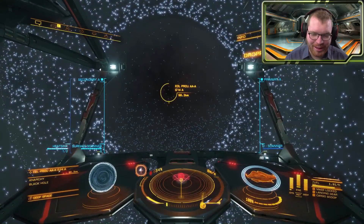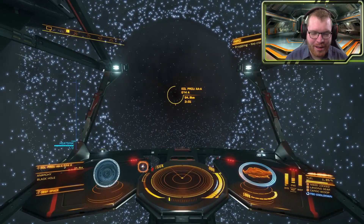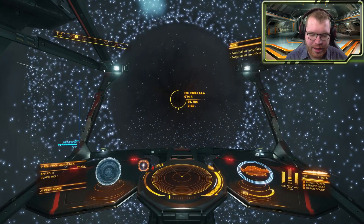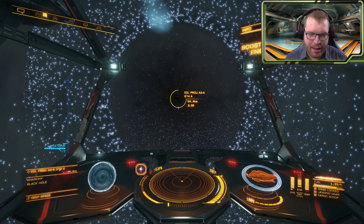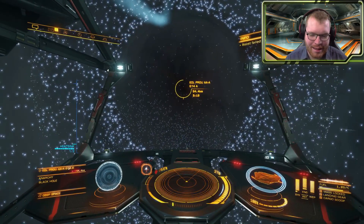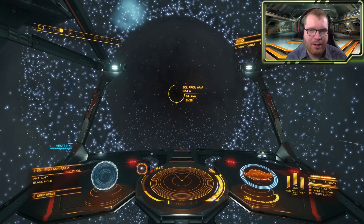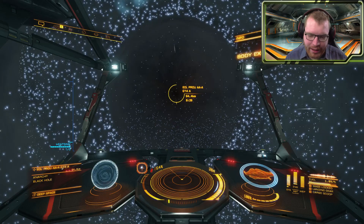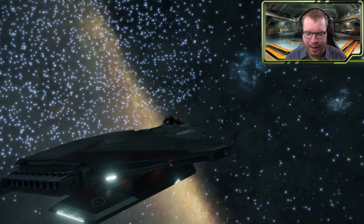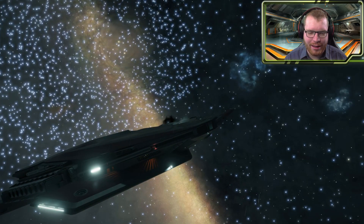Oh, this looks weird. Here we are dropping out at just 50 kilometers off the black hole itself. You can see that even though I'm boosting towards it I'm not getting any closer, because we've essentially hit the hard exclusion zone of the black hole. This is the mechanic in the game that prevents you from flying directly into it. To be fair, if we were this close to a black hole of this magnitude we probably wouldn't be sitting here, but I like that donut disc you get off of stars around it.